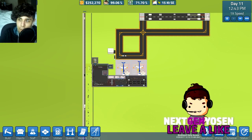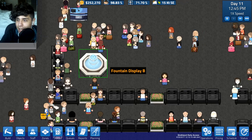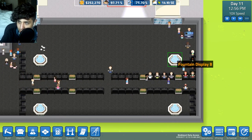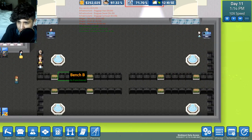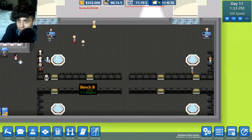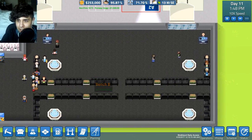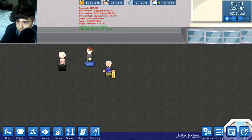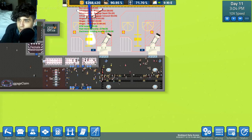Hey guys, it's Jen and welcome back to Sim Airport. Last episode we made this place real fancy - we added two fountains and changed the bench setup because I didn't like how they were going up-down. I prefer the more left-to-right layout. I may add something in the middle over here because there's nothing there and it looks really weird, but that's for later.